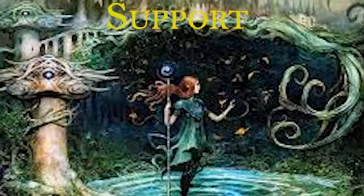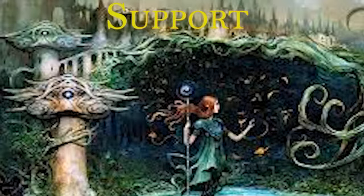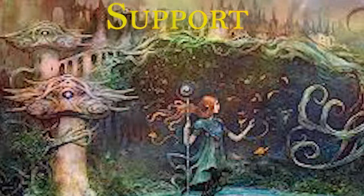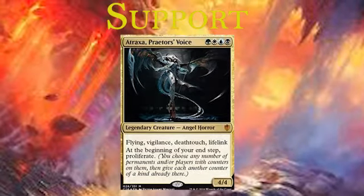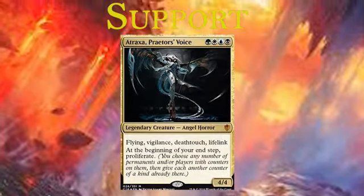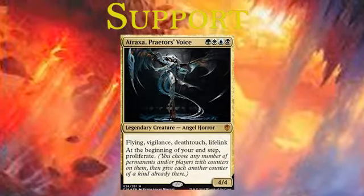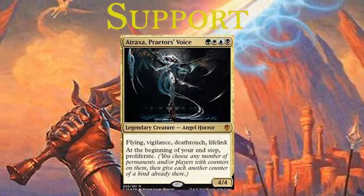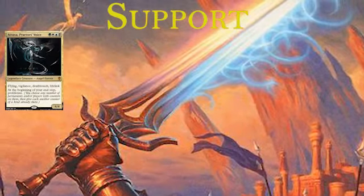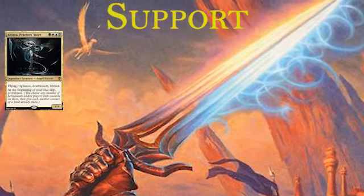Then we got what we call our support cards. These cards just generally help buff the deck and make sure what we're doing is happening effectively. We've got Atraxa, Praetors' Voice, which generally doesn't see play in the 99, but for our deck it just does the thing we want. We want to proliferate everything. We want to get Ramos up so we can get that ten mana. It's also a 4/4 with Flying, Vigilance, Deathtouch, and Lifelink. And because it's all colored mana with only one of each color, it gets four counters onto Ramos. It's a massive buffer.